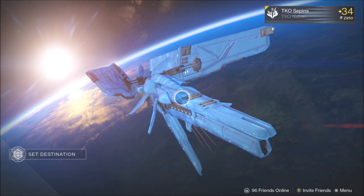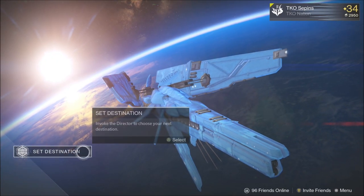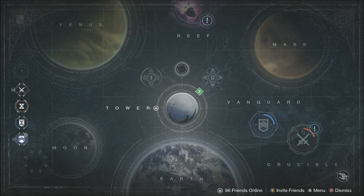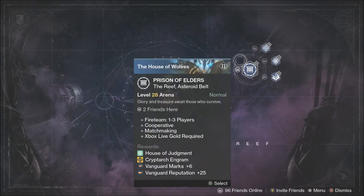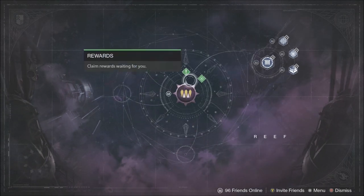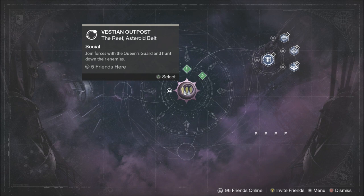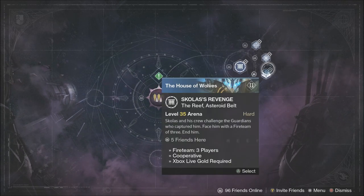I'm going to show you guys a quick cheese — a cheesy way to pretty much glitch into the Prison of Elders, or get it unlocked for your character. As you guys know, if you don't have your character unlocked, you cannot play the Prison of Elders. You have to go to the Vestian Outpost, which is the Reef Tower, get all the bounties, do the six story missions, etc. Then Prison of Elders opens up and you have to do level 28 first before the others unlock.